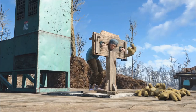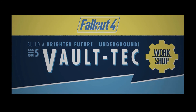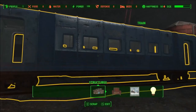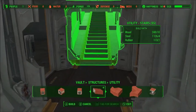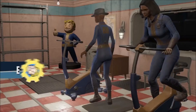Last but certainly not least is Nuka World, which we've known about for a while because of game files. It is $20 and comes out in August — no exact date but we know the month. It says 'take a trip to Nuka World, a vast amusement park now a lawless city of raiders. Explore an all-new region with an open wasteland and park zones with Safari Adventure, Dry Rock Gulch, Kiddie Kingdom, and the Galactic Zone.'